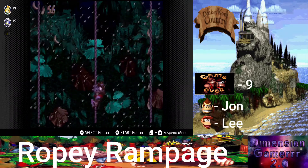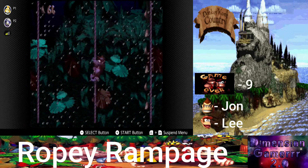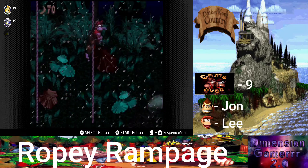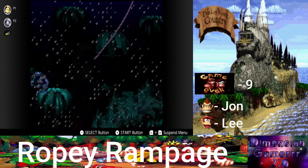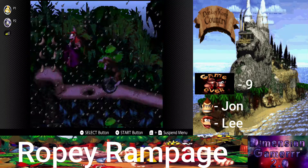In the other two... I know that if you succeed at the things you get K. Rool coins — I want to call them. The next one, Lee, is shortly after the N. I just got the N.